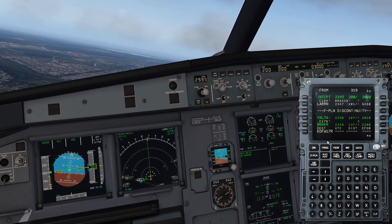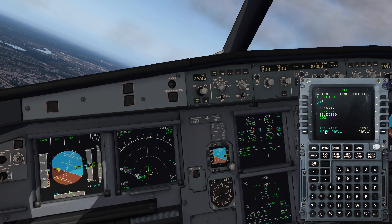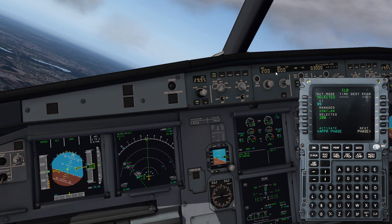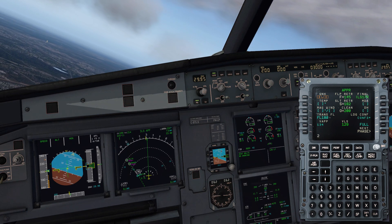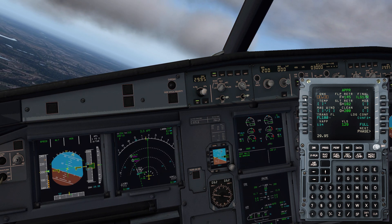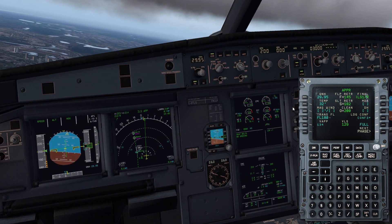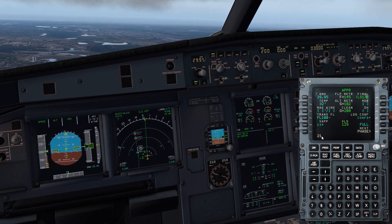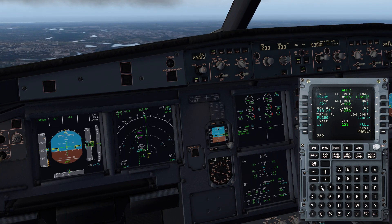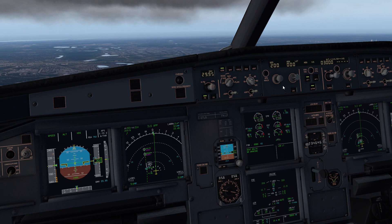Now that we have our runway back in the box, we need to get our performance data set up. This is why having that secondary flight plan is so important — because you don't have to do any of this manually. We're coming to the approach phase, making sure we are in selected speed. Activate and confirm the approach phase. We're going to put in our QNH — 29.95. The temperature outside was 32 and winds were 210 at 8. The DA for this airport is 762, MDA for this approach.